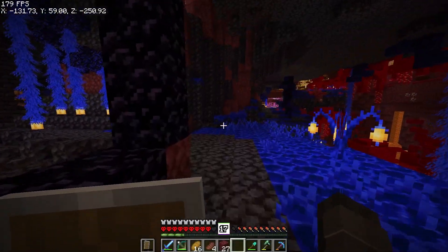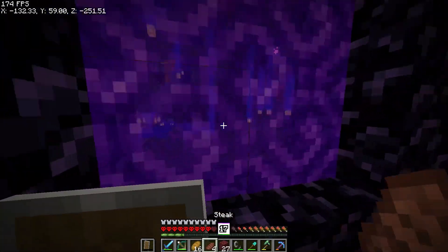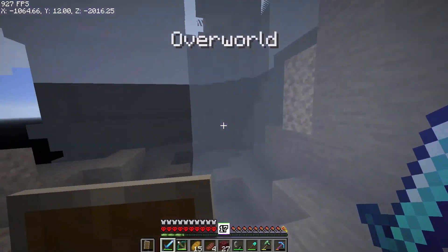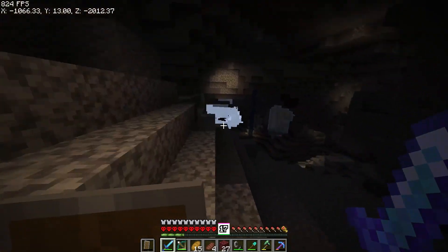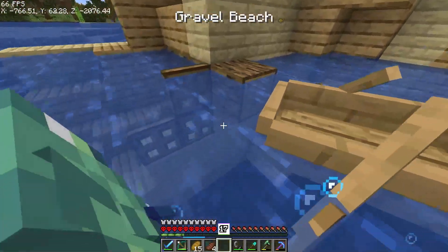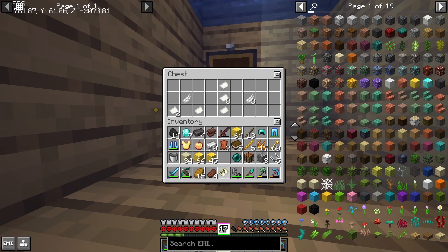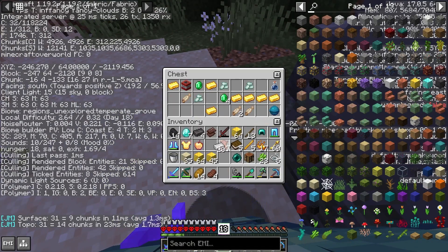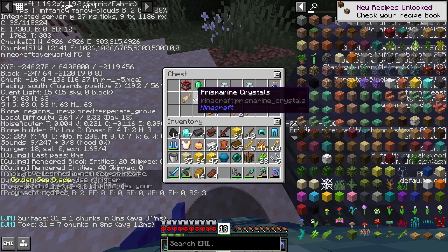After like two hours of exploring this tower, I decided screw this and got out of there. Because I was alone, it put me in a cave, so I had to make my way up. When I reached the surface I found a shipwreck, explored it, found its map, and went to the treasure. It had normal treasure loot — well, the mod changes treasures, so not exactly normal. Also the mod has zero self-awareness.